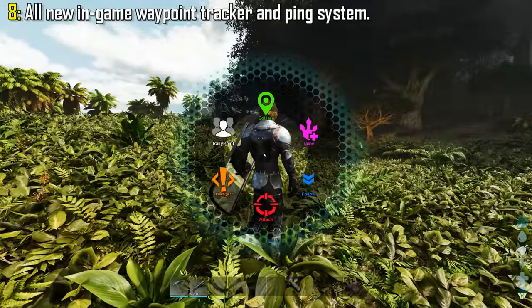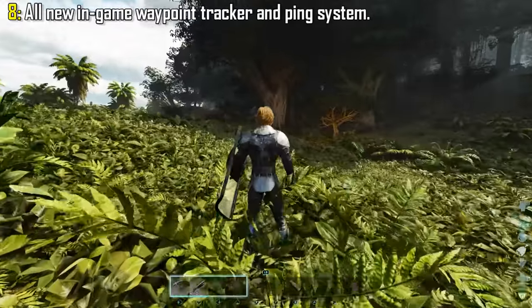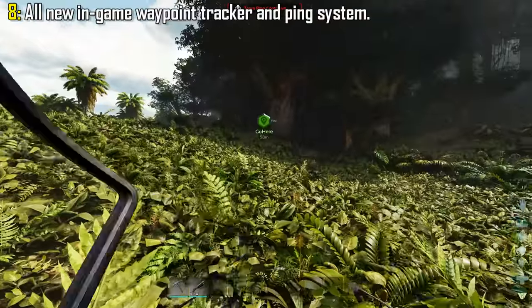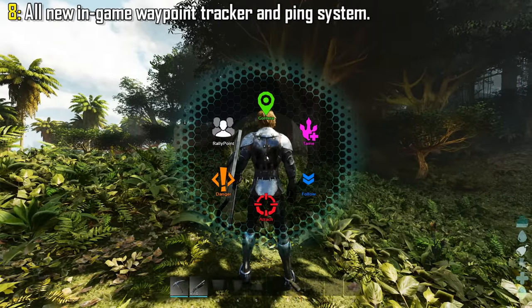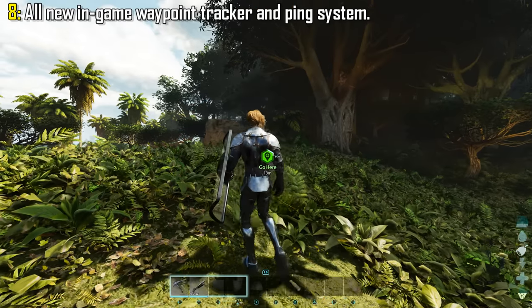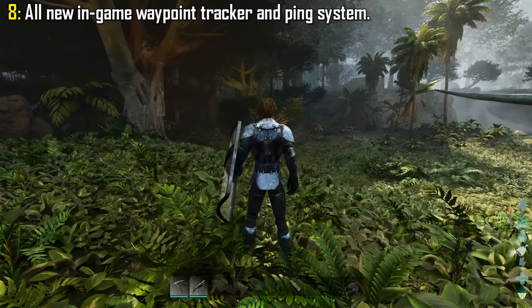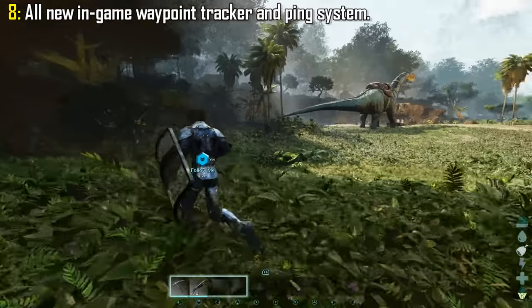We also have the all-new ping system. To access the ping commands, click and hold the middle mouse button, or if you're playing on an Xbox controller, hold left bumper and right bumper together. This brings up a wheel selection. Once you select a ping from the wheel, it will show in-game for a short duration of time, and your tribe mates can also see this ping so they know what you're up to — if for some reason you don't want to talk to them.